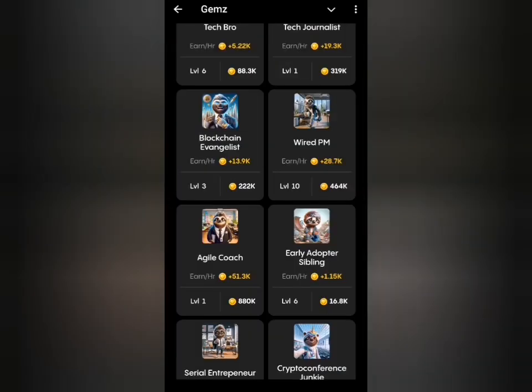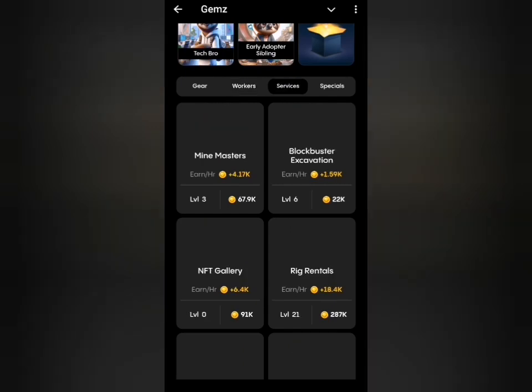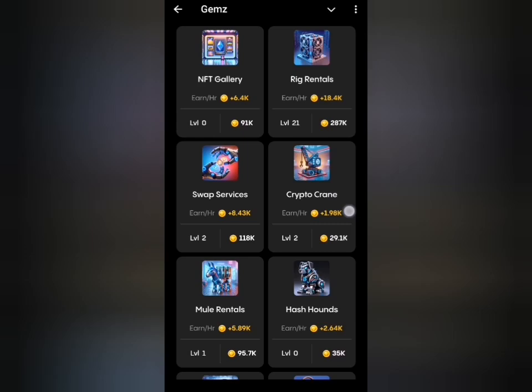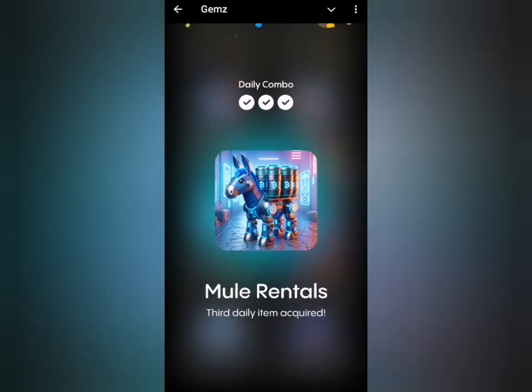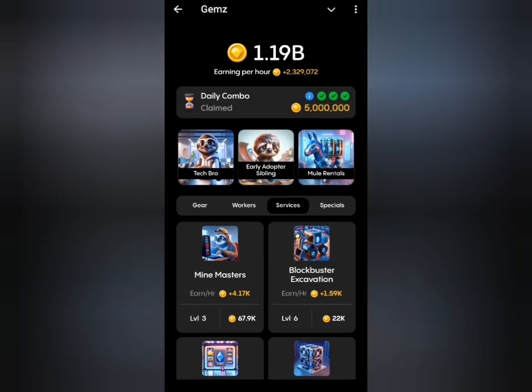Our last card for today is Mode Renters, which is under Services. I'll go to the Services tab and look for Mode Renters. Here it is — I'll click Get and that gives us our 5 million rewards for today. Now let's head back to the Home tab.